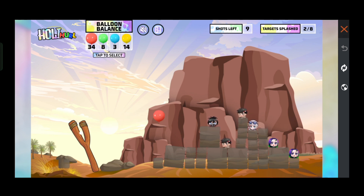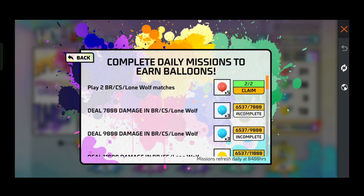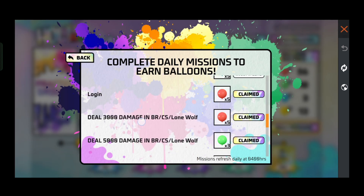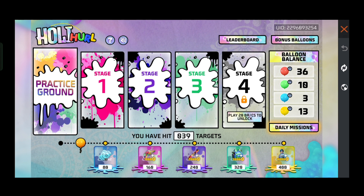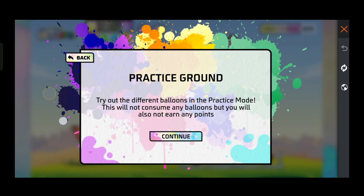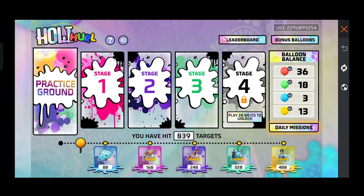I will tell you two tricks to complete this event and claim the bundle. There are 4 stages in this event. You have to open 3 stages, and the 4th stage is the rest of the event. To count your balloons, go to daily missions — you will see daily missions there and you will be able to play. You will see the balloon count, whether you have 30, 50, or 60 — yellow or green color balloons.